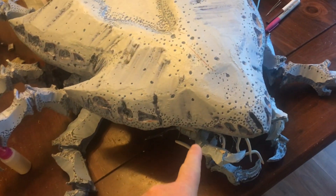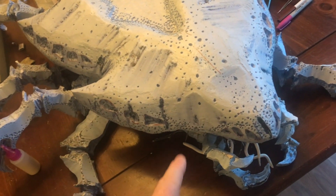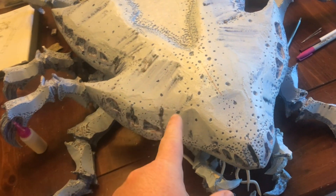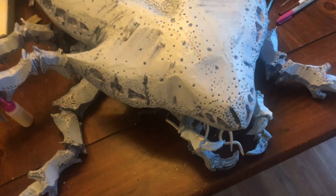The next time you see me, the tail — I just have to do a spike on it. We're going to start painting, so the next time you see this it's going to have a whole bunch of base coat on it. We'll start talking about how we're painting this thing up.